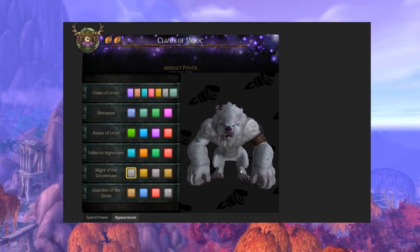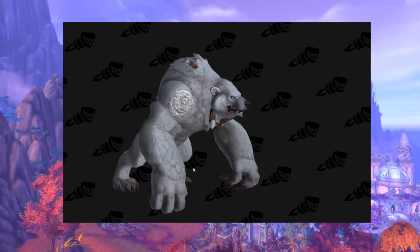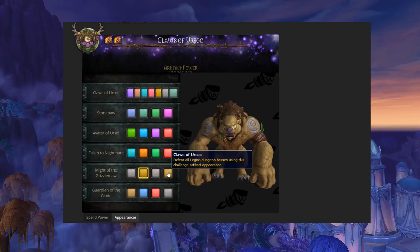The new Guardian Challenge Artifact appearance is called Might of the Grizzle Maw, and it's a werebear. You can earn the color variance by completing various activities using the challenge appearance after you unlock the first one in your single player class challenge.